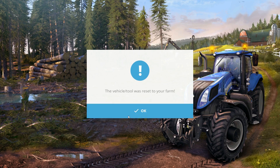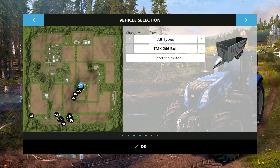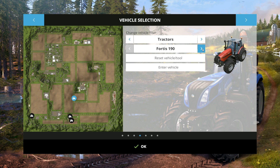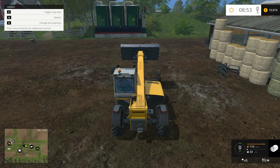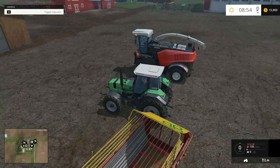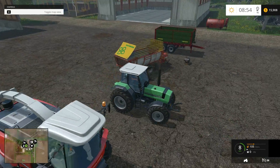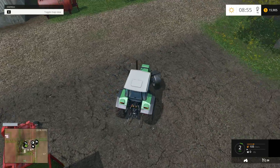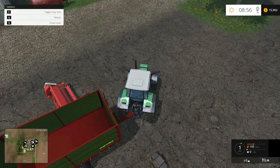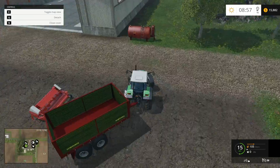Let's just reset that vehicle and bring it on over. I think I might reset my tractor as well. There we go. Let me just go find it — there it is, my Leo Fortuna. And so what's the purpose of this, guys?